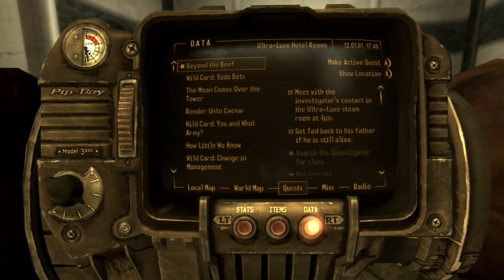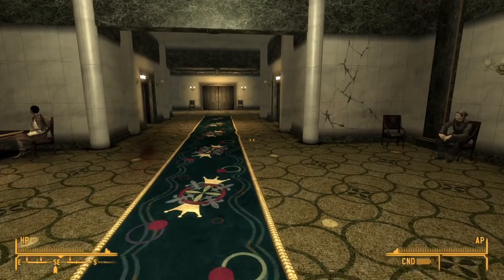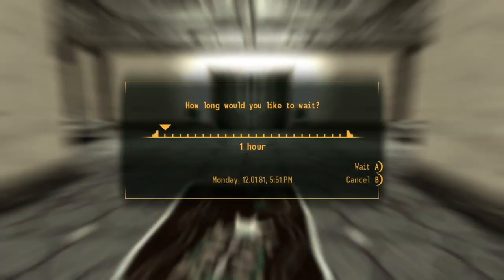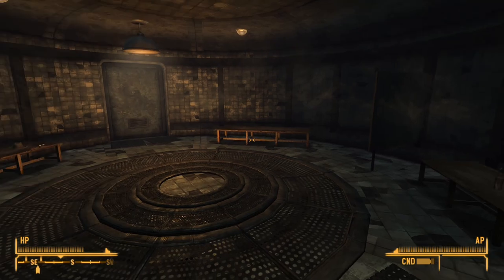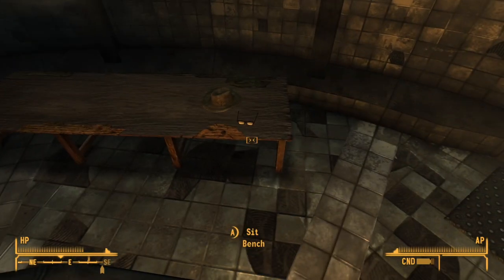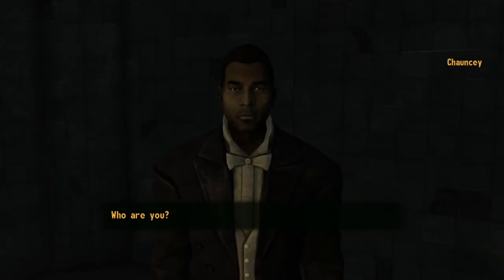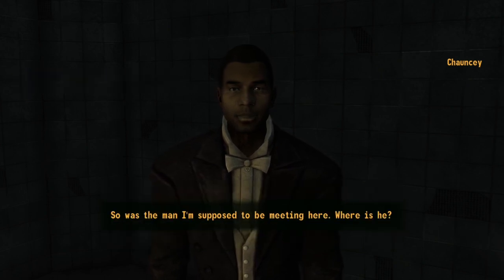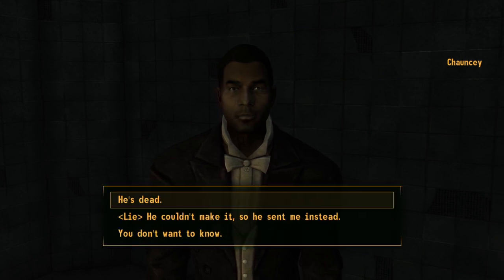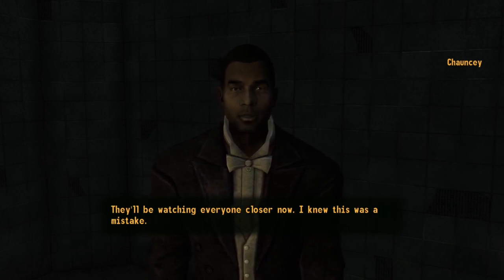So what does the quest say now? Meet with the investigator's contact in the Ultralux steam room at 4pm. Steam room at 4pm - what time is it now? 5pm - well that sucks. Just looking for someone who went missing. 'So was the man I was supposed to be meeting here - he's dead.' They must know he was talking to someone on the inside. They'll be watching everyone closer now.